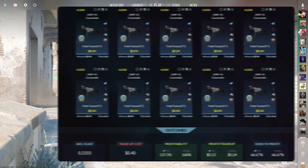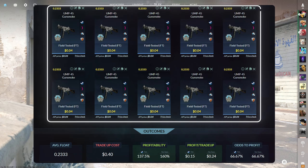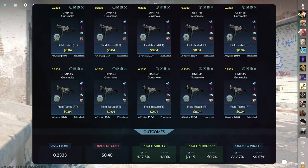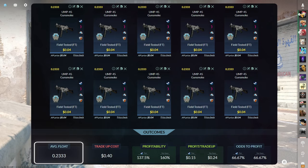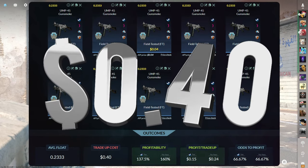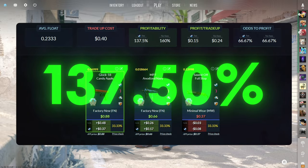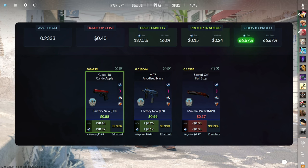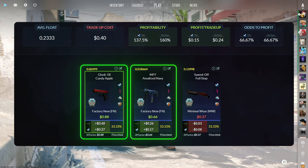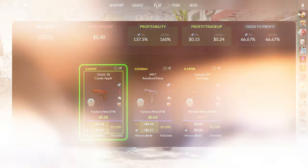Let's get into the trade ups. Starting off with the cheapest trade up of the video. The first trade up consists of 10 field tested industrial grade skins from the Italy collection below a 0.2333 average float. Make sure to get each of the inputs for $0.04 or less. This trade up only costs $0.40 total and has a 137.5% profitability after Steam fees with a two thirds chance to profit. Of the three outcomes, two are profitable with the factory new Glock 18 Candy Apple being the best at around $0.40 profit.